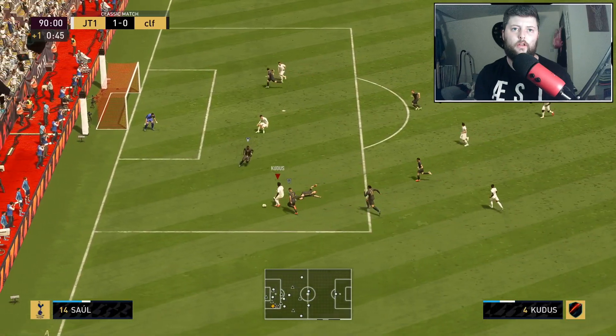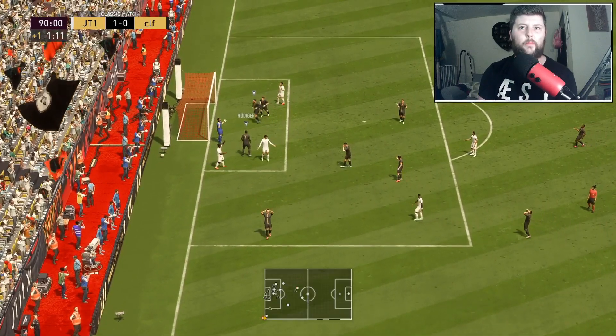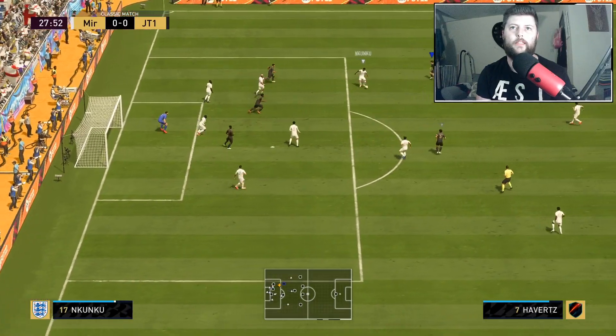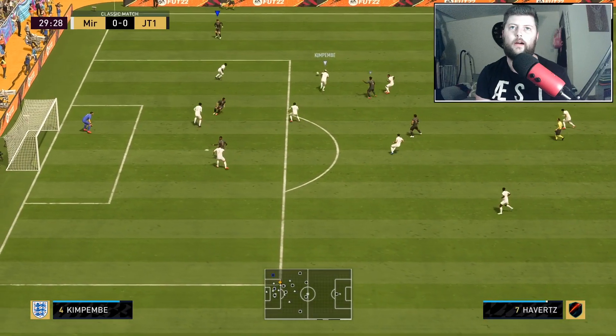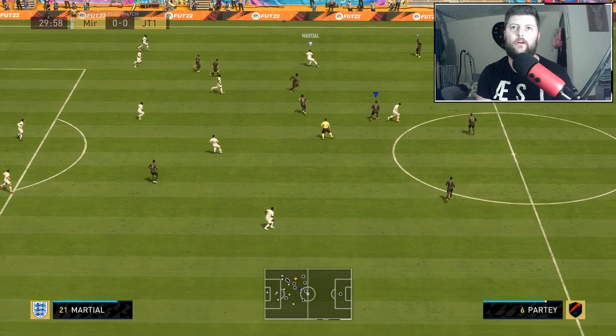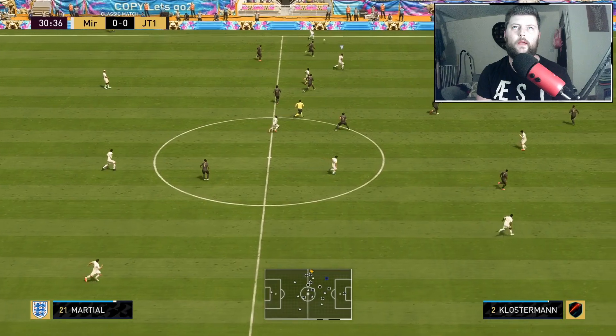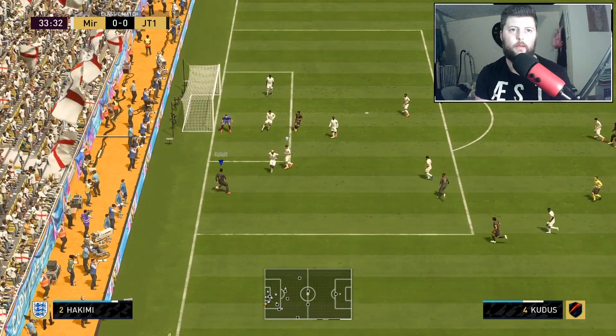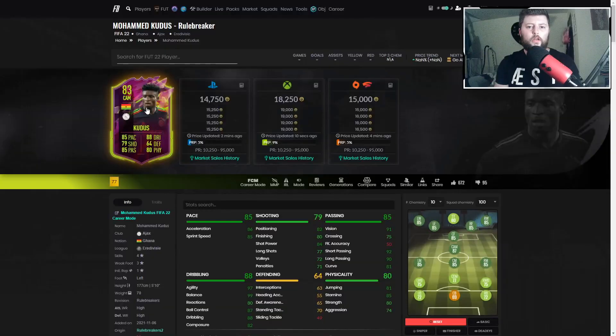Zaha finds Kudus — looks for the tackle, goes across, Rudiger just gets the block. Almost perfect from him. Kudus again, looking for that left foot — too many bodies in the way. Finds Kudus again and rolls it in — then one more pass back to Kudus, straight across saved by Donnarumma. Going into the overall, actually not a bad card — really took me by surprise. The three-star weak foot is what it is; four-four is normally acceptable and five-four or five-five is very nice.